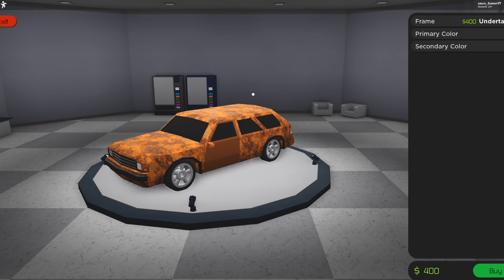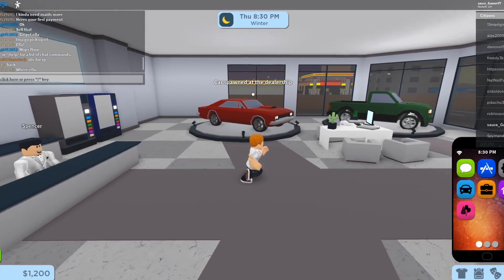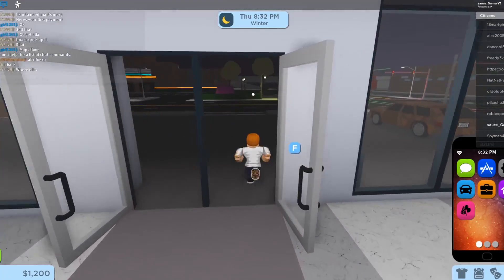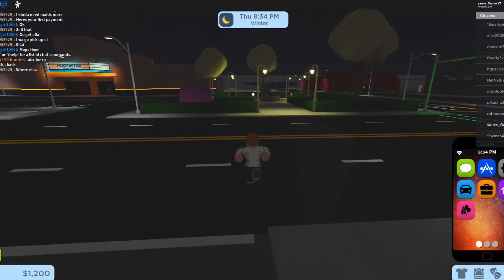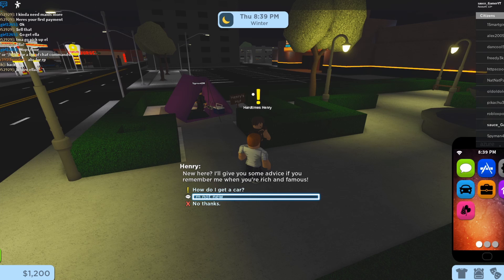I guess that's the car we can get, so let's buy this car. There's a good amount of things that changed on here — it looks a good bit different. Let's talk to this guy to see what he wants. How do I get a car? Awesome.